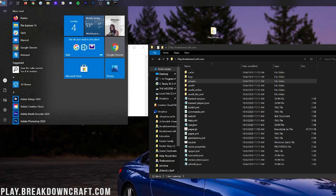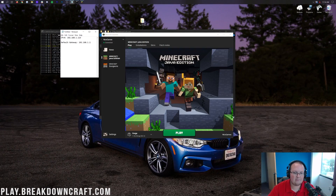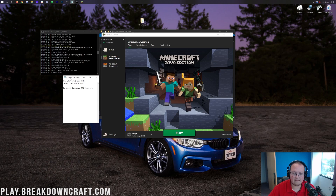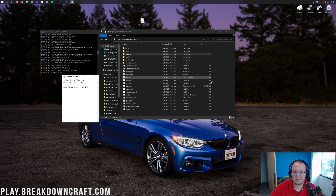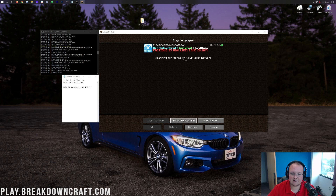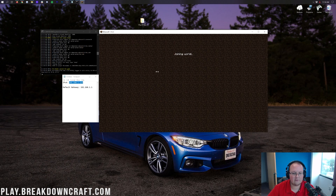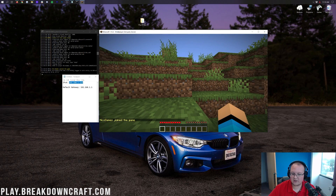Close Command Prompt and open Minecraft. Go to Multiplayer, then Direct Connect. Take your IPv4 address from Notepad and paste it into the Server Address field, then click Join Server. You'll see yourself join in — this is proof your server is working. It is up and running.